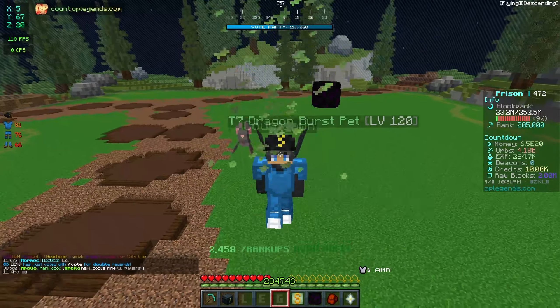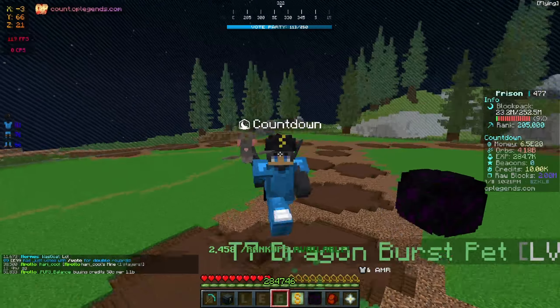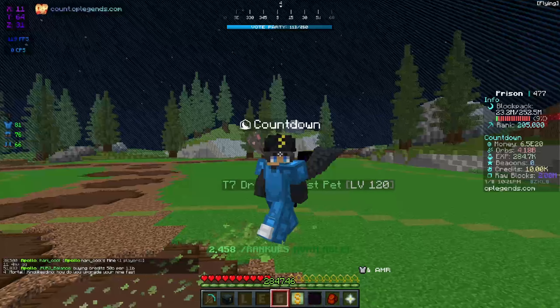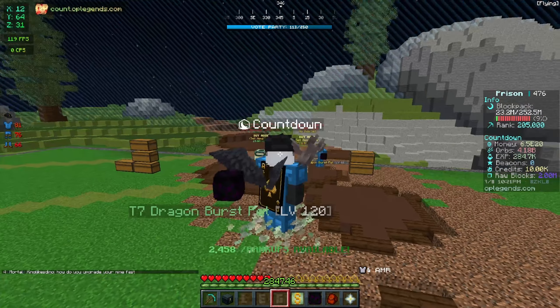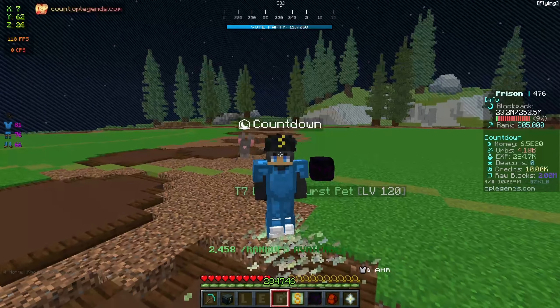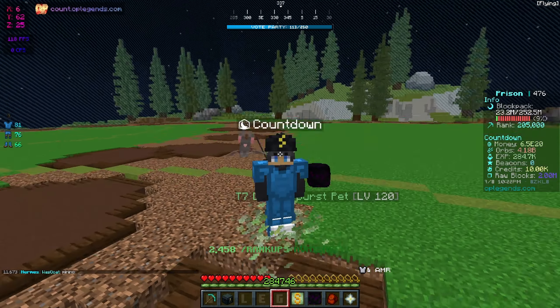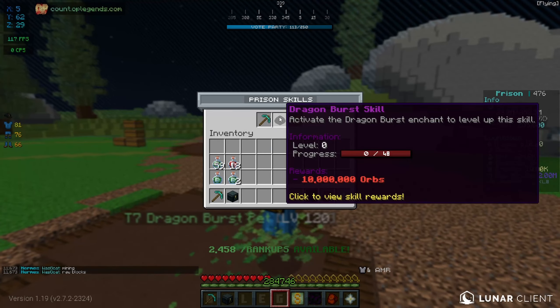What's up guys, Cal here back on OP Legends for another prisons episode. As you saw in the last episode, we did end up finishing third on a gang top, and it's now the start of a new week. A new week means a brand new update here on OP Legends — they've released a brand new crate, mining artifacts are coming soon, and they'll be unlocking the brand new dragon breath skills.